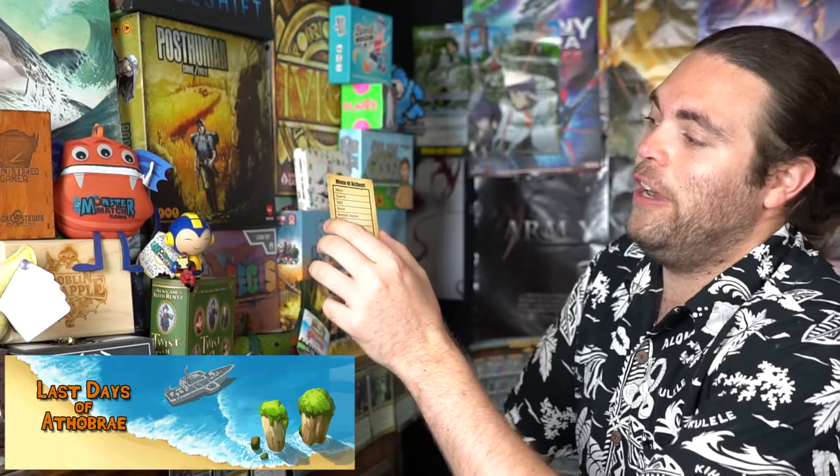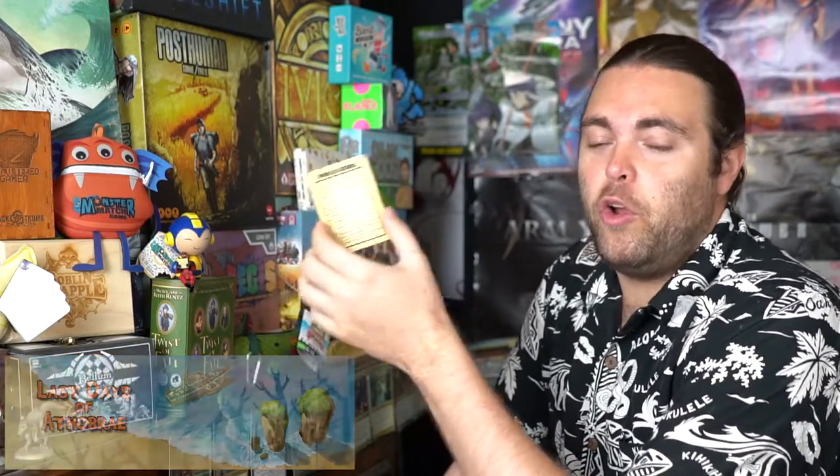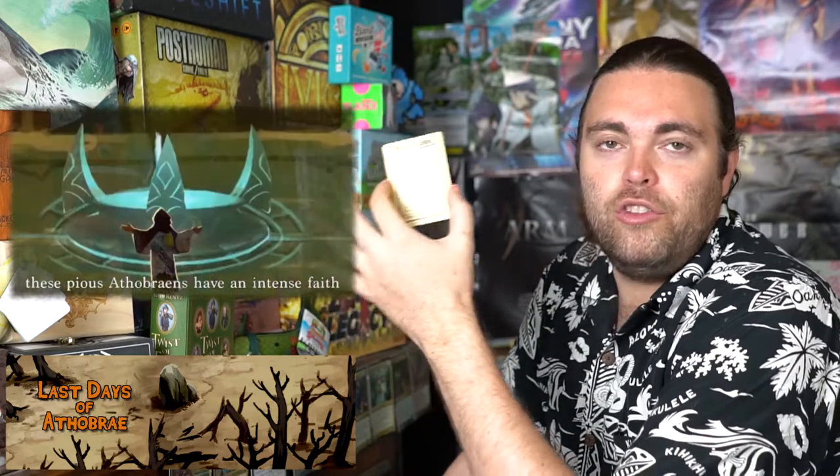Moving lets you move scouts around. Searching has you roll dice for resources. Build lets you construct technologies and ship parts. R&D lets you draw three cards from your deck, select one, and put the other two on the bottom. Recruiting scouts is similar to building but adds scouts to your city. You can attack other players, trade with adjacent players, use special abilities, use regroup if you have no scouts left, or fuel the IQV to win the game. Players choose three of these actions in turn order.